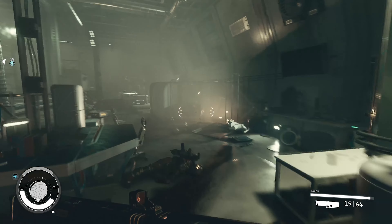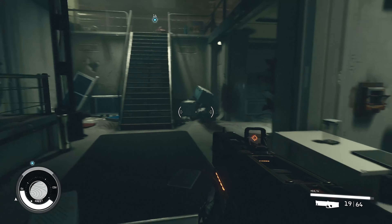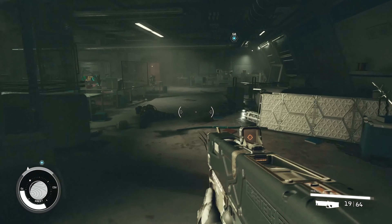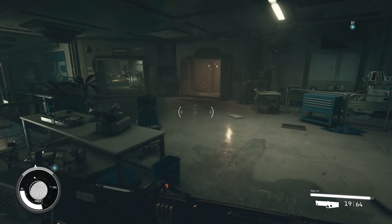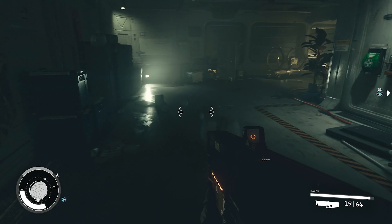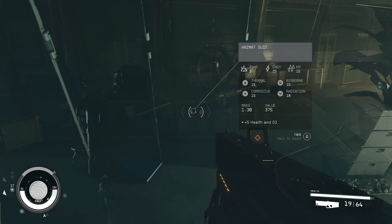I'll show you first where it is and then guide you on the stats. You got to come through here, go all the way up — you'll be killing enemies along the way. We're almost there, and this door is locked. Once you come here it's going to be located in this section.